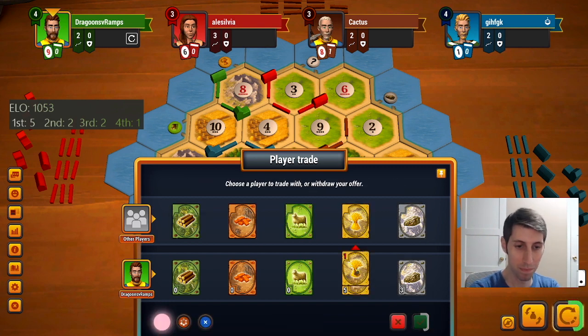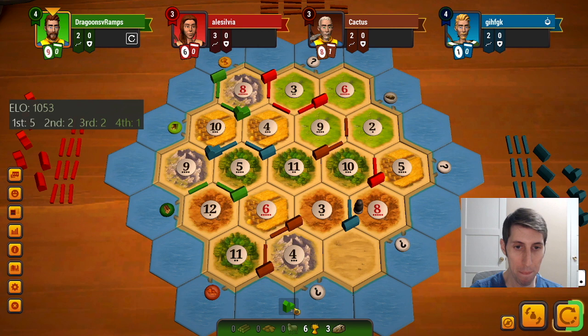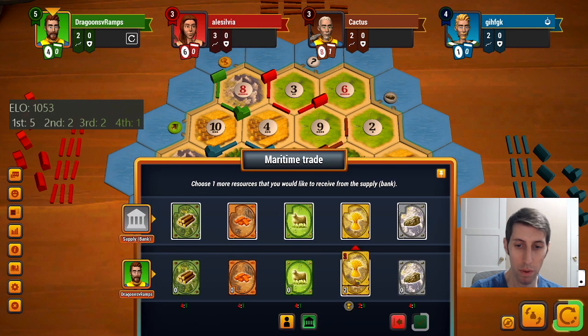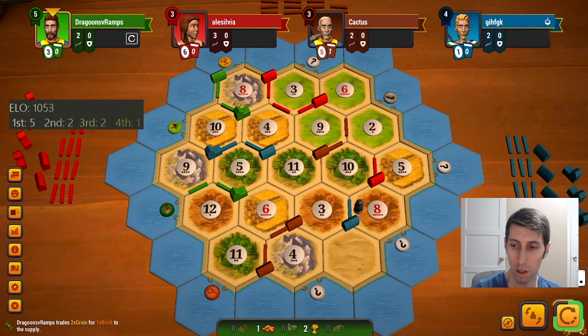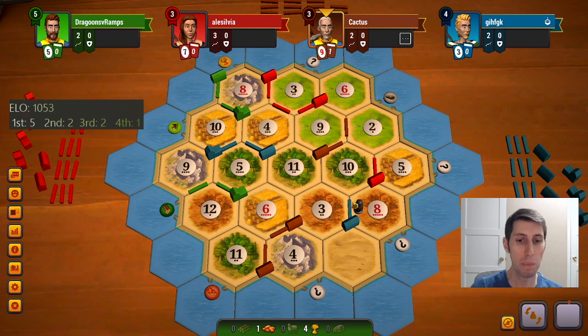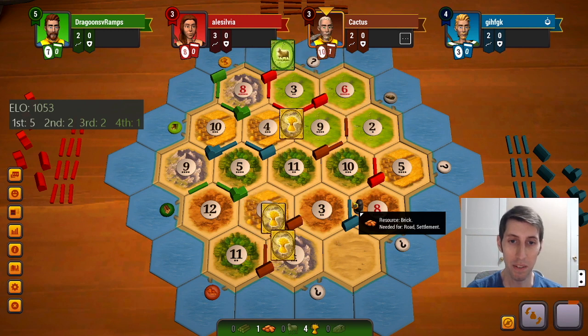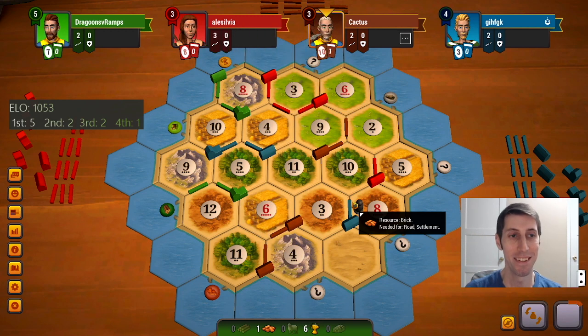Let's see if anybody randomly wants wheat. Okay, well it looks like we are just going to have to city. I'm looking to settle this turn but we'll just do this. I think we'll do one small thing here — get a brick — just because I don't want to leave five cards in my hand. Okay, I might have even needed to make that second trade for a wood or something.